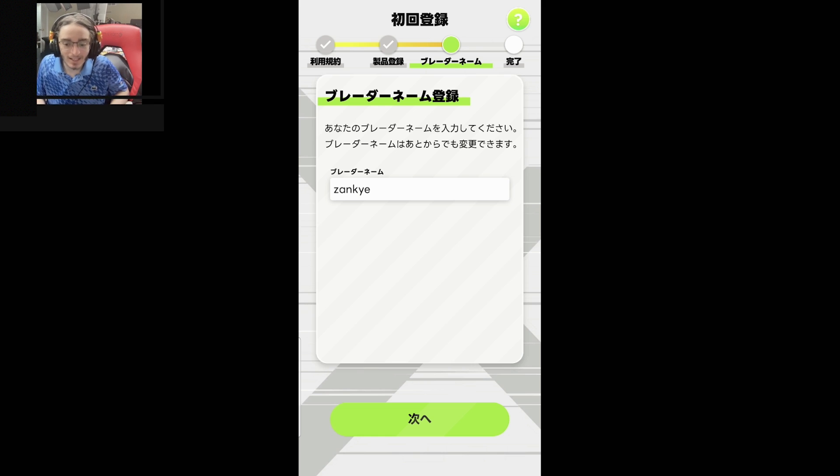The thing is, you can't actually enter your name in English — you have to put a Japanese name. So this kind of confirms what I was thinking: this app is definitely locked to Japan. Even if you get this app, I hope there is an official global release.